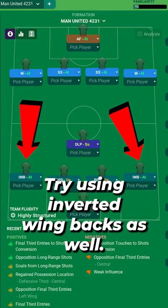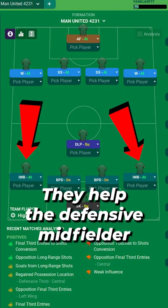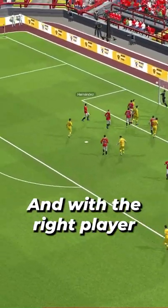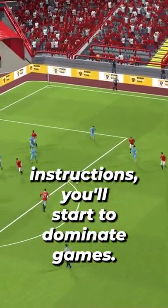Try using inverted wingbacks as well — they help the defensive midfielder, get involved in the action, and will score some goals and assists. With the right play instructions, you'll start to dominate games.